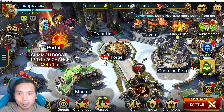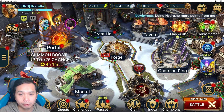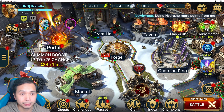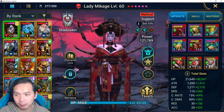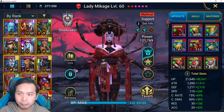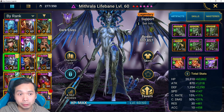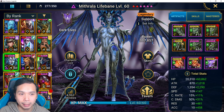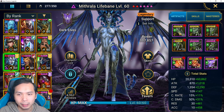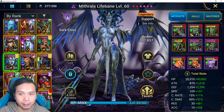I want to go over two different types of builds I have for Mithrala, and hopefully you guys will get some ideas on how to use her best suited for your own accounts. First I'm going to show you my PVP Mithrala - the one I use for arena. I don't use her too often but I do have a purpose for her. She has a six-piece Stone Skin set, which prevents her from getting hit with stun sets, provoke sets, or frozen - basically debuffs from sets.